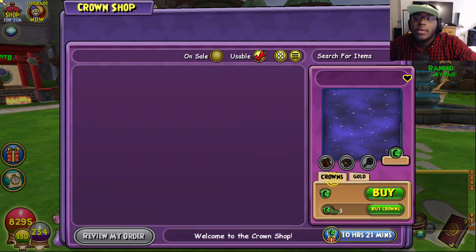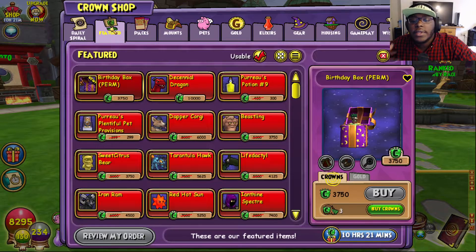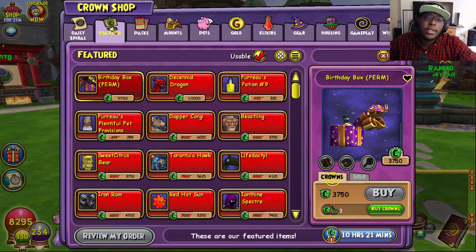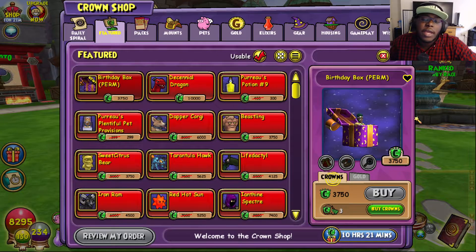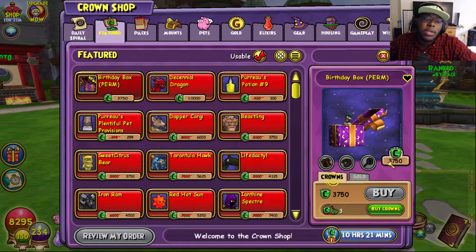We're going to go to the crown shop because we do have a pet sale of some sort. Obviously not every single pet is on sale, but these are some of the pets that are on sale. They got the Dapper Corgi for 6,000 crowns, a Beastling for 3,750 crowns. They have a bunch of pets.